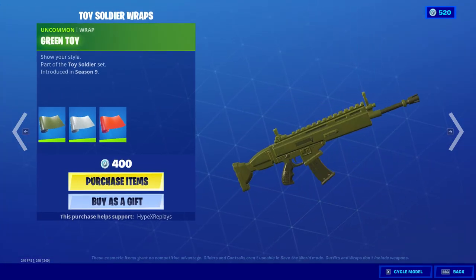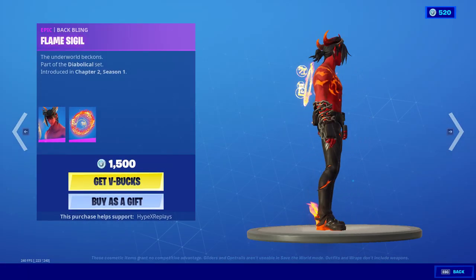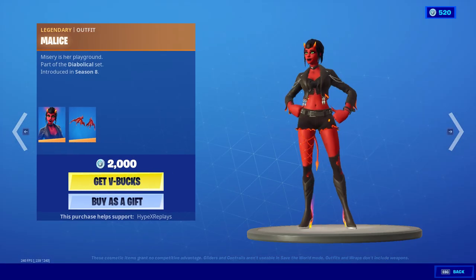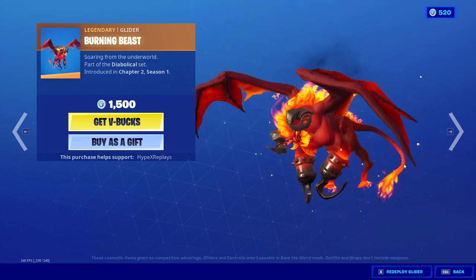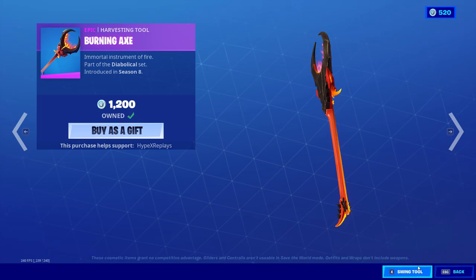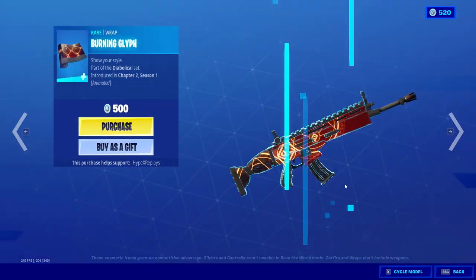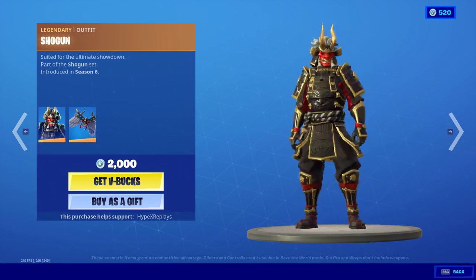We've got the same skins in the item shop. These devil skins I really do like — I don't really like this one but I do like the Malice skin. I'd rate this item shop about a six or maybe even a seven because we've got the devil skins, the football skins, and also this wrap and the Shogun Samurai skin.